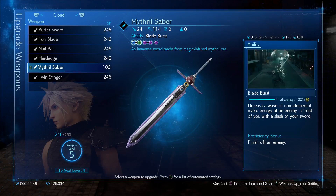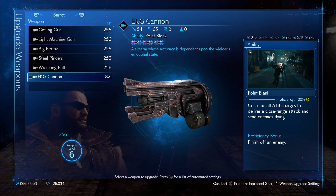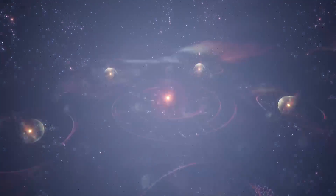We'll want Barret to either have the Gatling Gun or the EH key cannon. The main reason for his weapon choice is for the unique overcharge damage boost node. Buy as many attack power nodes and materia slots.